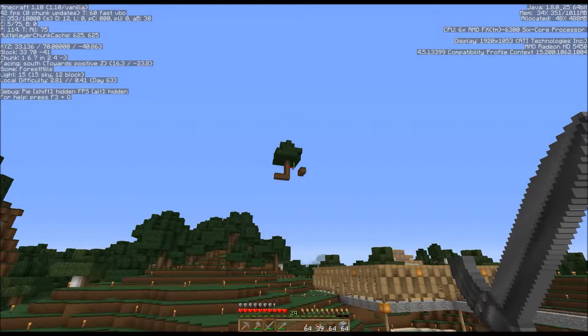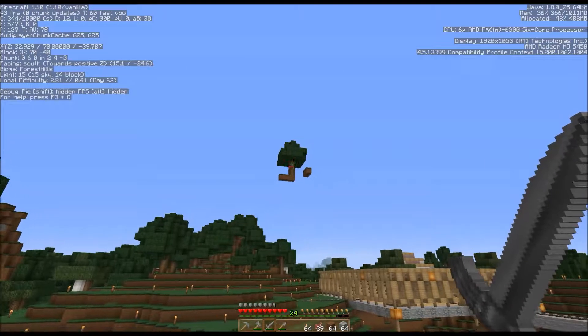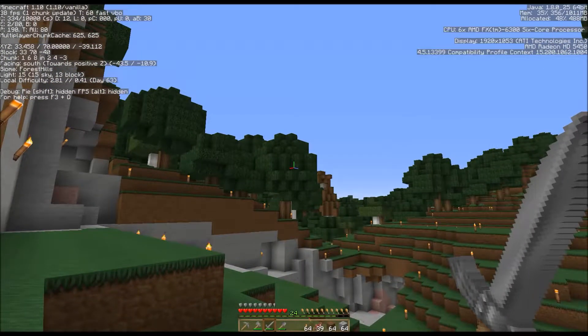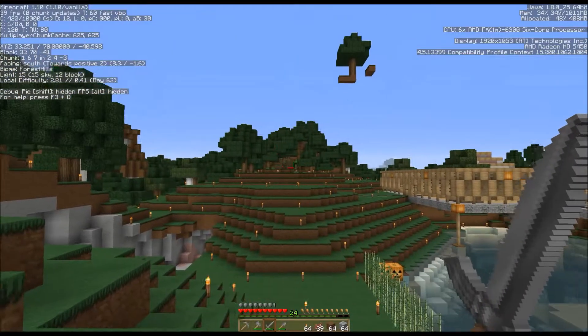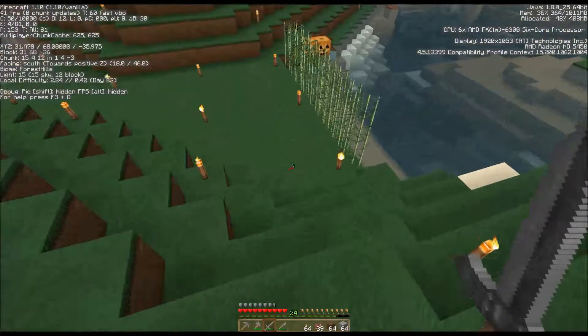Right there is one thing I'm going to take down before the end of this episode. I've been calling it my mini skyblock. There's another one right over here that has two trees, and another one over here. This whole area is kind of strewn with these flying skyblock thingies.